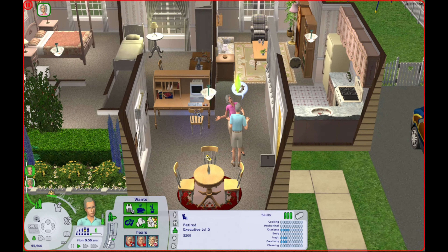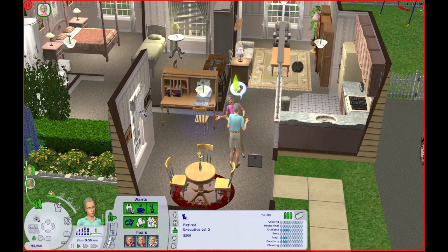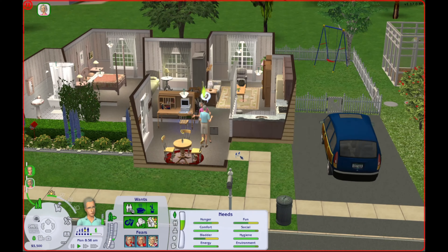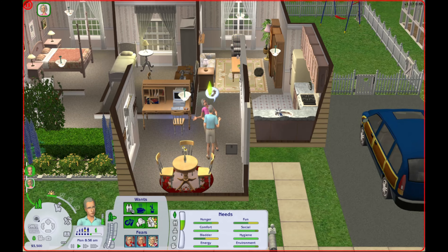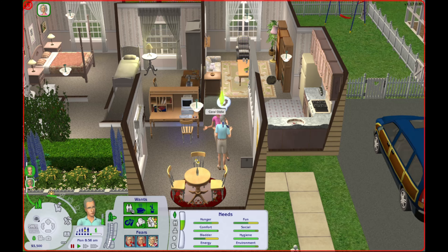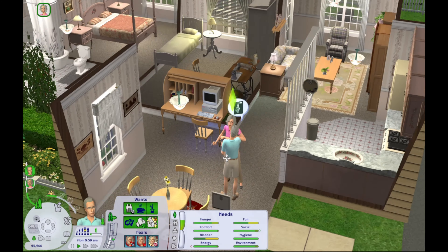Normally the thing you do is have Bo Broke end up with the Oldies' adopted daughter or son, whoever you decide to adopt. But I think I'm going to have Bo wind up with Tessa Ramirez from Blue Water Village. Ruby Broke, who's the new baby Broke that was born, she doesn't have any potential matches yet. So we could adopt a son for them, but I kind of like the idea of them just having girls. I think what I'll do is just adopt a girl for them, and we can just incorporate her into Pleasantview — she doesn't necessarily have to marry any of the current members.